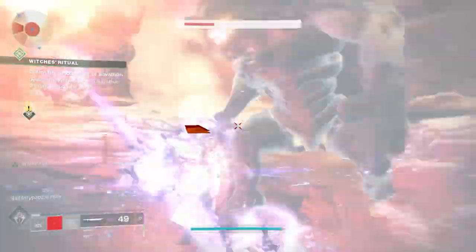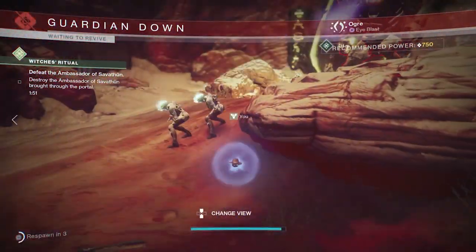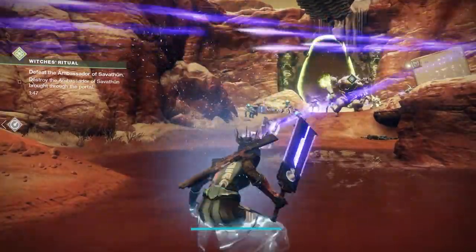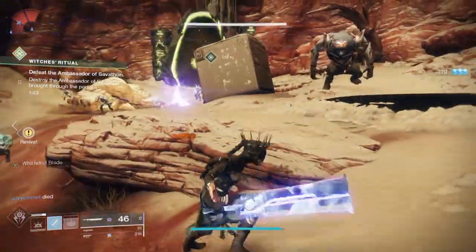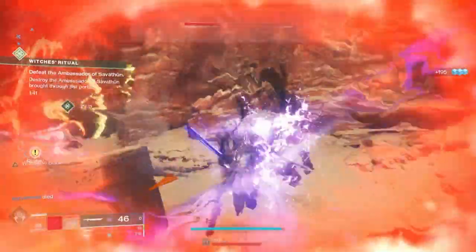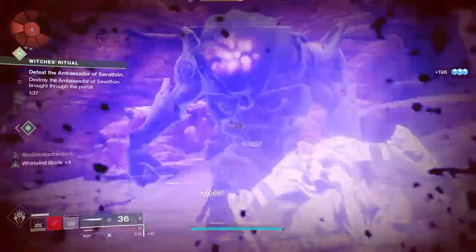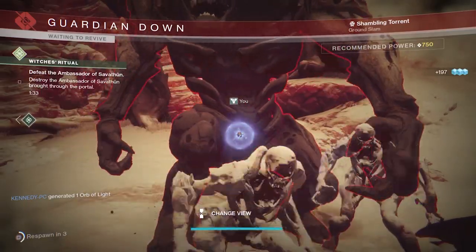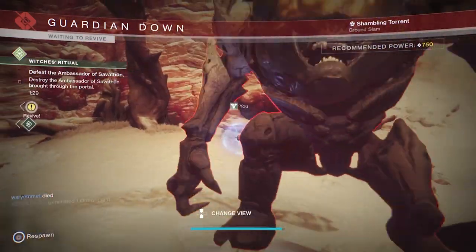As far as a build to do this — it's not a huge build — but what I was doing with my Stormcaller is I was using Risk Runner. You get a lot of inbound arc damage from enemies within this event, and you can also self-proc with a grenade to power that up. I also used the Crown of Tempest, and with that I was able to get my super very frequently, so I could almost solo most of escalation protocol myself.